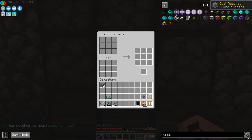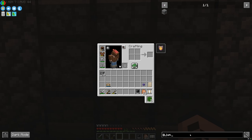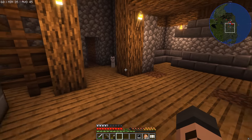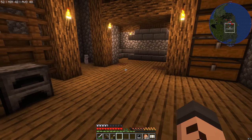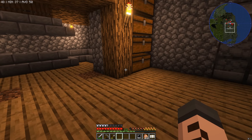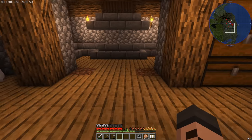Moment of truth — it worked! Jumbo furnace! It looks pretty cool. When you right-click on it, it actually has nine spots for fuel and nine spots for materials. It doesn't double anything but it's still pretty good. What mod is this from? Jumbo furnace — literally just the one thing in the mod. Pretty cool. I've been updating All the Mods 9 as we go since the mod pack is still in early stages. It's risky but if something breaks we can go back to the last backup, and it means mods are being added all the time.